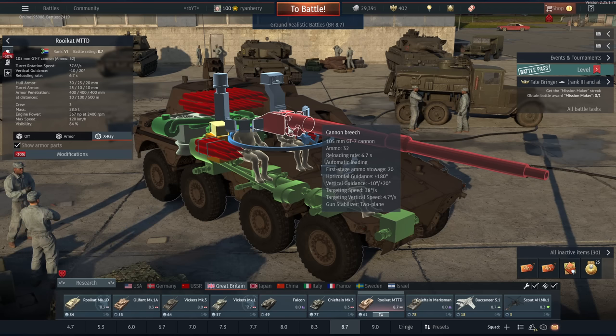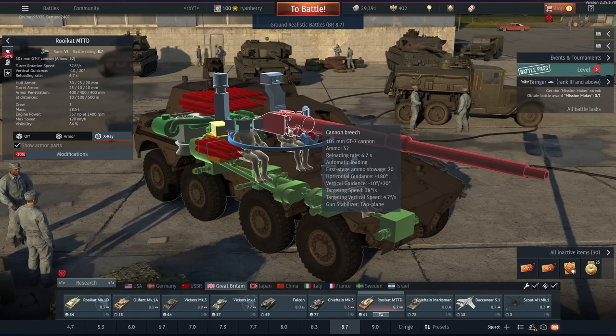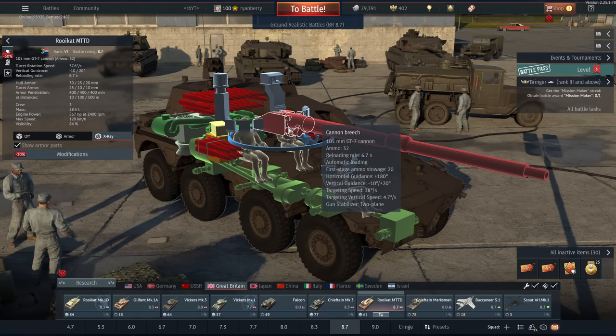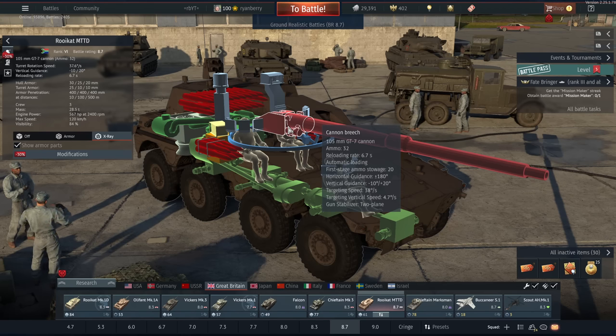The gun handling is excellent with one caveat: you have 10 degrees of gun depression, 20 degrees of elevation, 37.6 degrees per second of horizontal turret traverse, but only 4.7 degrees per second vertically, which means if you hit bumps or need to move your gun up and down quickly, you just can't do that. It's extremely slow, pretty much on par with early Soviet MBTs. However, this is typical at BR 8.7 — there's not a lot of vehicles with really quick vertical traverse.